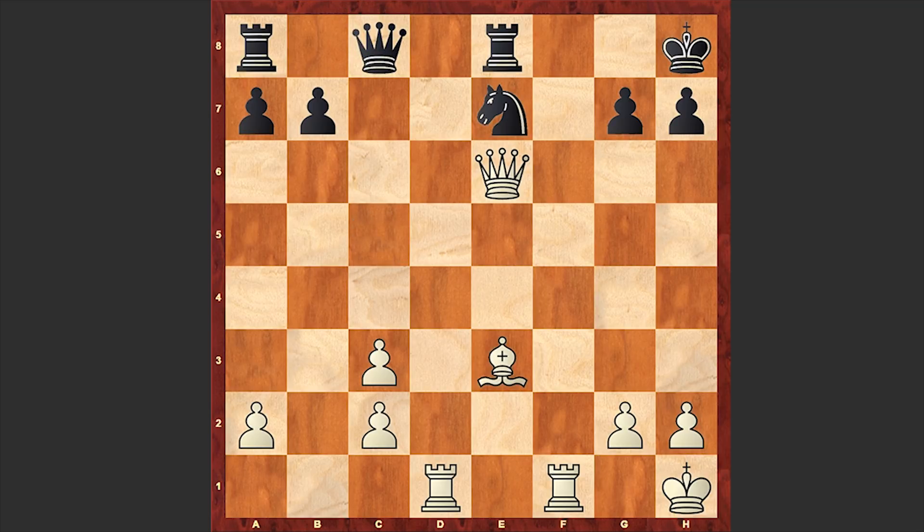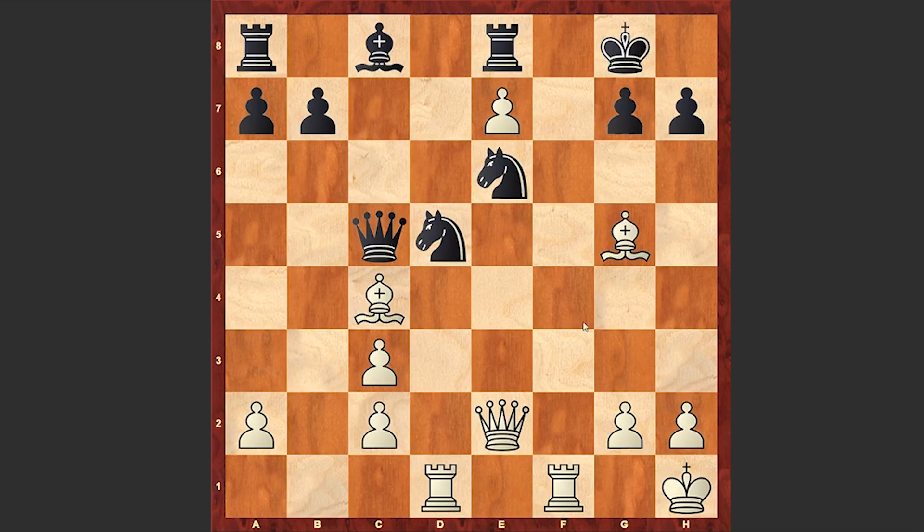Black is really managing to put up a tough defense. Instead, after king h1 we see knight takes c3, and then another bloodthirsty move by Tal — rook d8! The queen is untouchable because of rook takes e8 checkmate. A very, very aggressive move. I really like this.